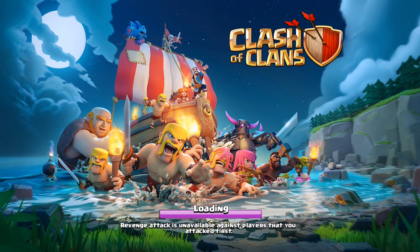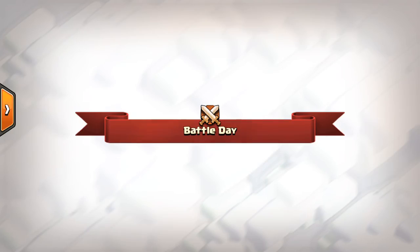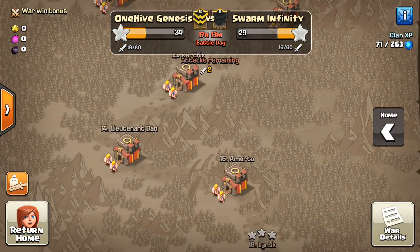Base number 15 it is. Loaded on up. Have pretty much everything we need: the CC bowlers, all the wizards, the eight wall breakers, golem, freeze, jump, two rages, heal, double poison. Let's give this one a go. Have the do not disturb on, which is good — can't forget that. Let's try this one out.